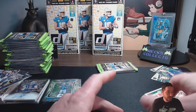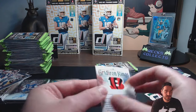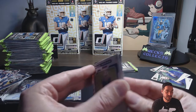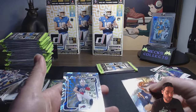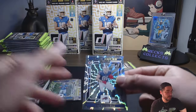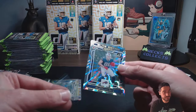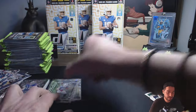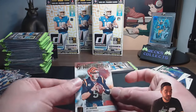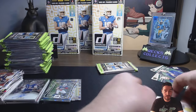Gridiron Kings — just looks like two regular inserts here. Gridiron Kings Joey B, and then we got the Dalton Kincaid which I'm actually happy about — it's a cool rookie card to pull. That's on the rookie hit list. And then the regular Joey B — you'll see how the Bengals do without him. The answer is not good.